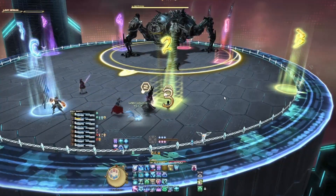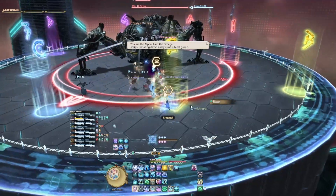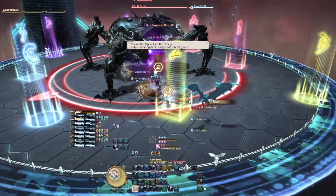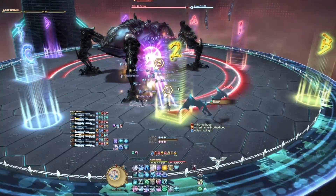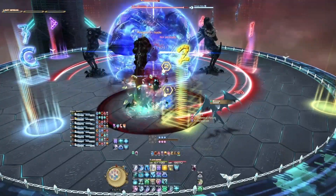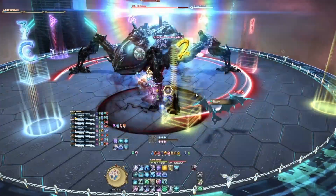Hey everyone and welcome to my walkthrough for the first phase of the Omega Protocol Ultimate. This phase only has two major mechanics so we'll just jump right into it. First thing you'll want to do is drag the boss to the middle because he is not going to be repositioning himself for the first mechanic. So that's what we're going to do right here and then we get Program Loop.